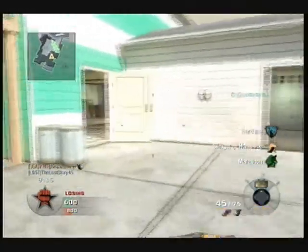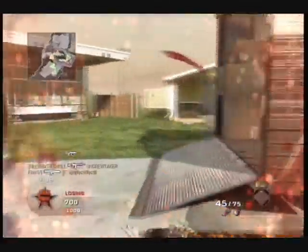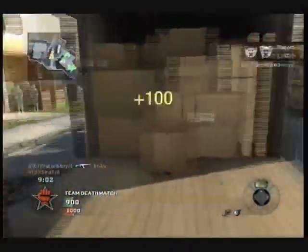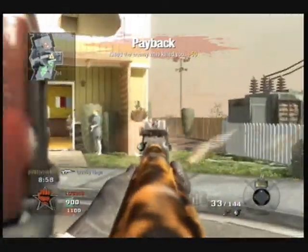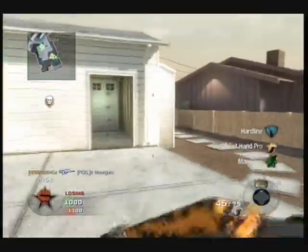A few other tips about perks: Lightweight does not do anything on this map — there's no places you can truly fall and kill yourself from. The faster running is no use because the map is already super small. Then comes Hardline, which I recommend, because the sooner you get your killstreaks, the better. It's always nice to have Hardline.